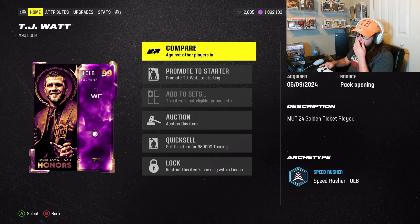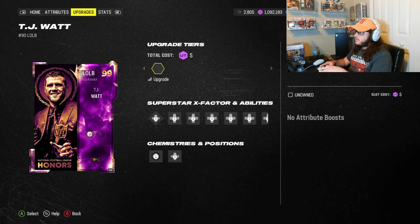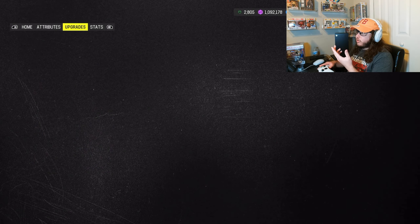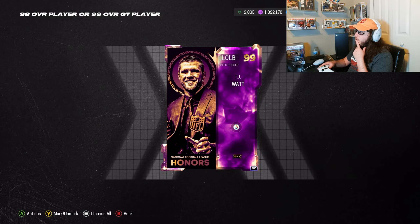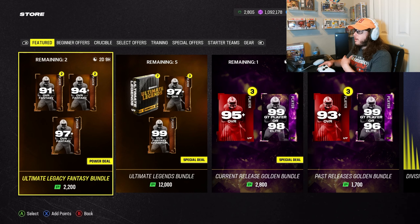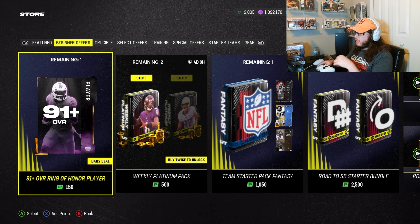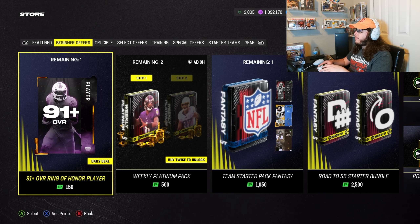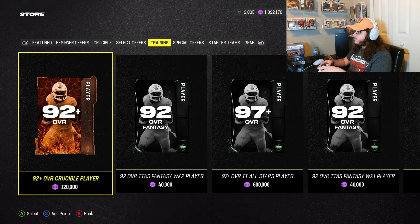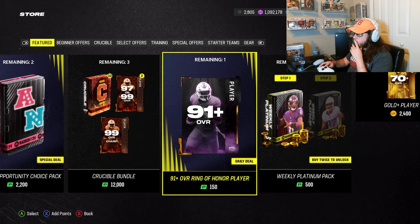They technically have him at left linebacker. I'm sure you can do chemistry to left end though. Let's see — oh, it just goes to right linebacker I guess. I'll probably still throw him at left end even if I don't get the chemistry. I can put him at left linebacker, but mid-game with my formation I can just audible him onto the line. With cover three sky and stuff, the left linebacker is up on the line 90% of the time anyway, so it's not a big deal.